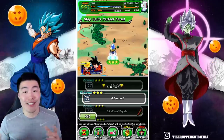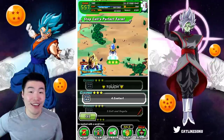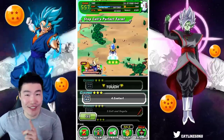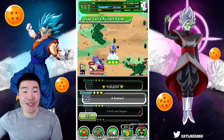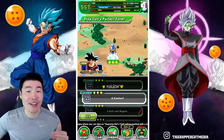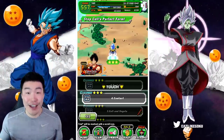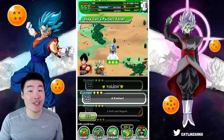So there you go guys — 23-4. The other downside of this stage is that there are a lot of Cell Juniors. You've got to avoid those Cell Juniors at all costs. It's not the end of the world if you run into one, but fighting those will increase the amount of time it takes to clear that run by a lot. So try to avoid them as much as possible.